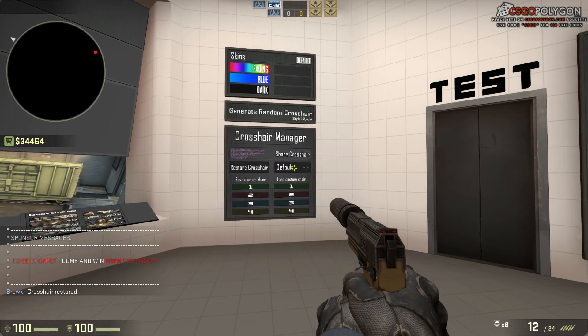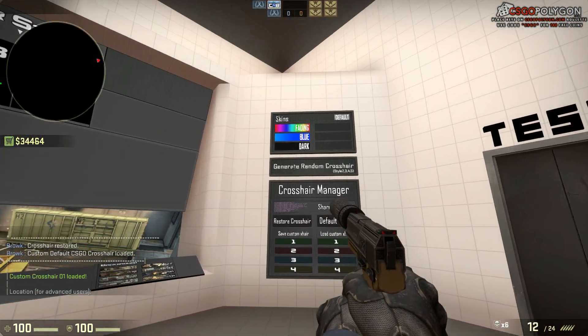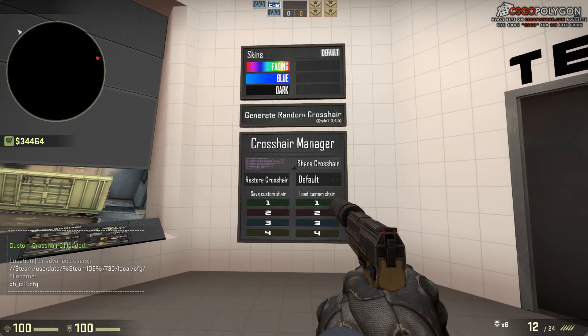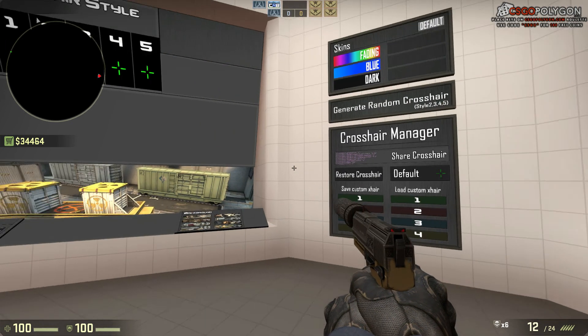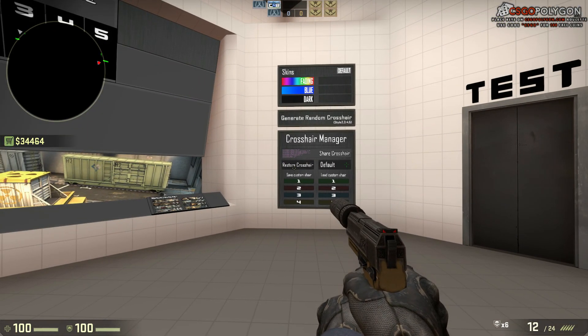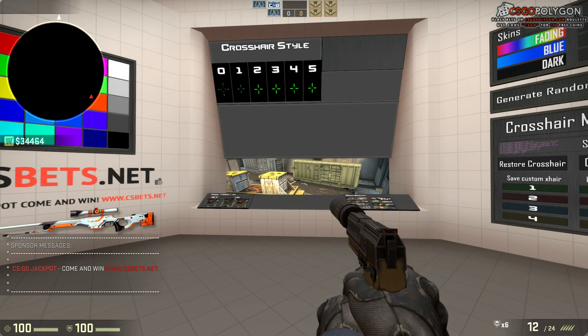You can always restore your crosshair to the one you had when you entered the map as well. And you can reset the crosshair to the default one, which I don't like. You can also shoot at this share crosshair button, which will open the console with the commands you need to share with a friend for them to get the same crosshair as the one you currently have. So yeah, if you have anything you'd like me to make a video about, just let me know and I will try to make that happen — I really just want to make helpful videos. Thanks for watching!